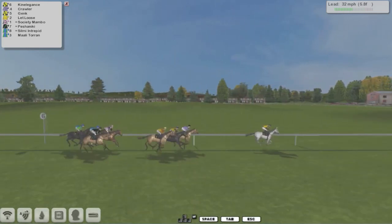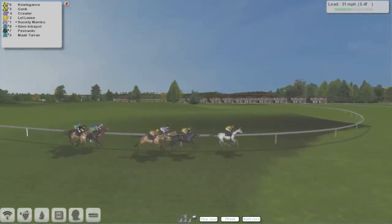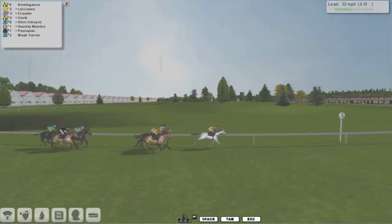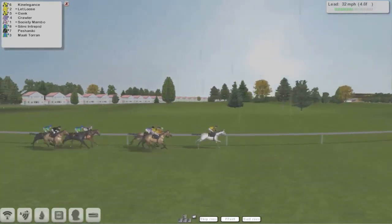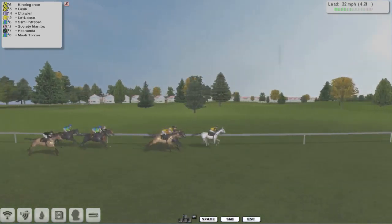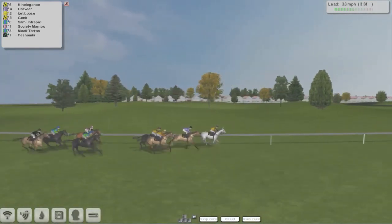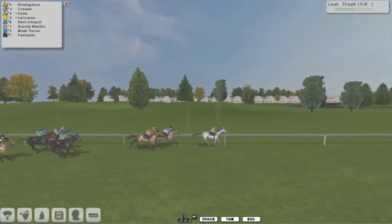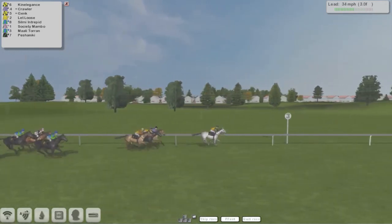Crawler is second, Genk moving past that one now into a clear second and coming through to challenge the leader. Let Loose is also making a forward move. Crawler's trying to respond — these four are still well clear of the rest. Racing down towards the final four and a half furlongs, the gray Kinelegance continues to lead. Let Loose and Genk, with Silmy Intrepid making some ground from the back. Stable companion Marley Toran is also trying to run on, Society Mambo and Pishaniki have both got work to do.